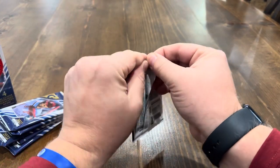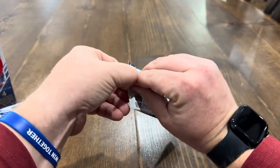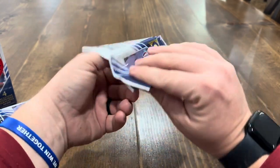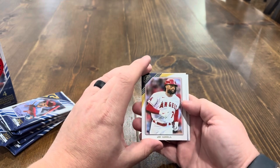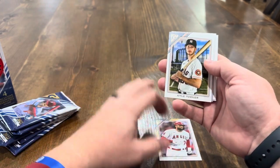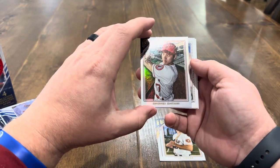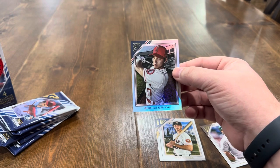Let's start with pack one. Again, not real sure what all comes out of these packs — like Gypsy Queen, didn't open a ton of this. We've got Joe Adele, Kyle Tucker, and there's a foil of Shohei Ohtani. That's not terrible — we'll go ahead and just soft sleeve that.